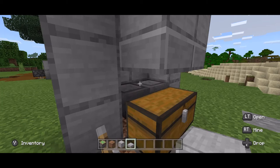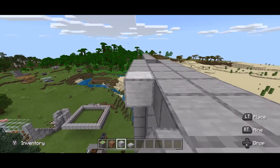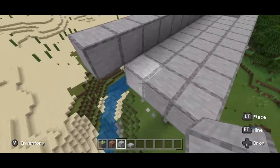Up at the top, place eight blocks going out, and eight blocks on the other side. Go ahead and extend this out to the end as well — do the same thing on the other side. Then build up a wall here, extend it out one on both sides, and have it come all the way across to build a wall for this trough.